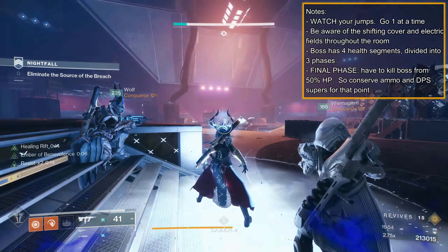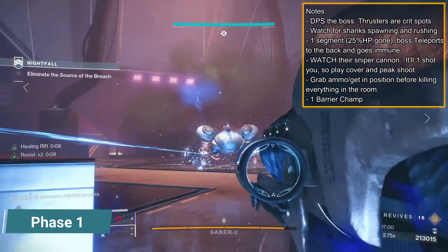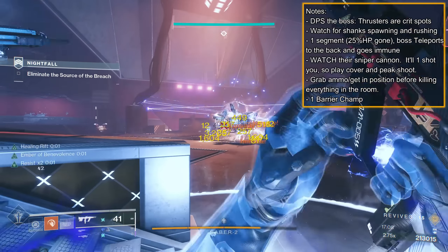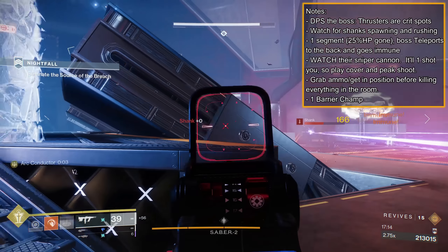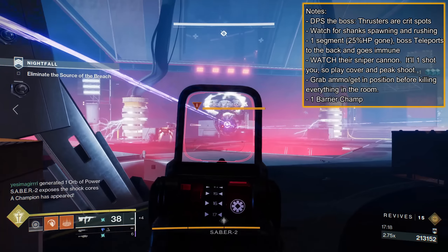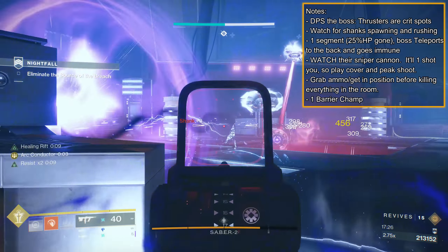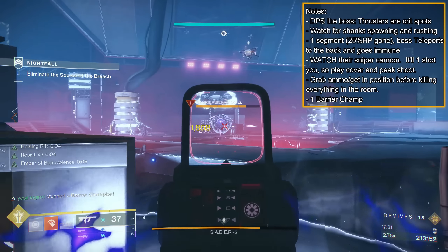The boss has 4 health segments, with the fight divided into 3 phases. Phase 1: group up and DPS the boss. The thrusters are its crit points. You'll want to do enough damage to get rid of the boss's first health segment, which will cause the boss to go immune and teleport to the back of the room. Do this as quickly as possible, but make sure to keep ammo in reserves, because phase 3 requires you to kill the boss from 50% to zero very quickly. Use some heavy and special, or have the Gjallarhorn user fire a rocket while the other two players fire 1-2 rockets. Clear the remaining shanks, then be aware of a Barrier Champion and more shanks spawning by the boss. The boss also has a sniper cannon out that can one-shot you, so play cover.